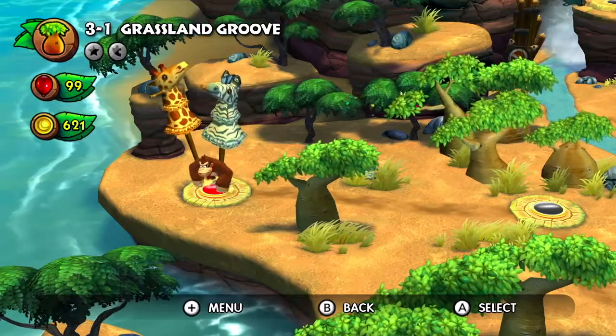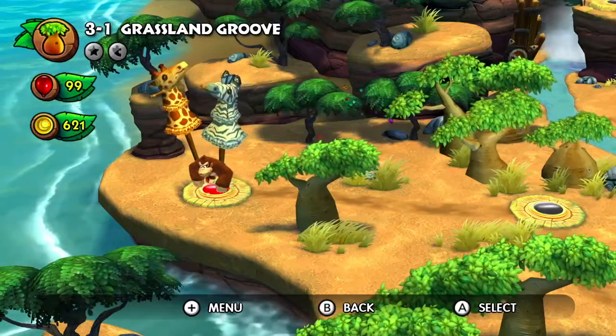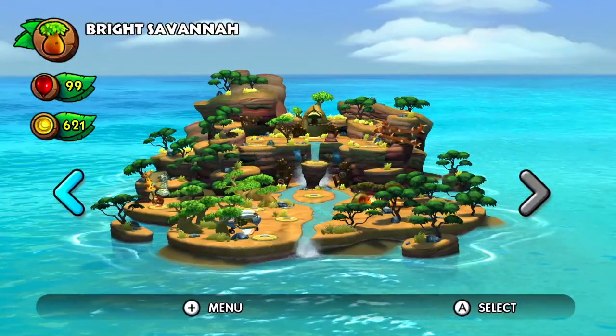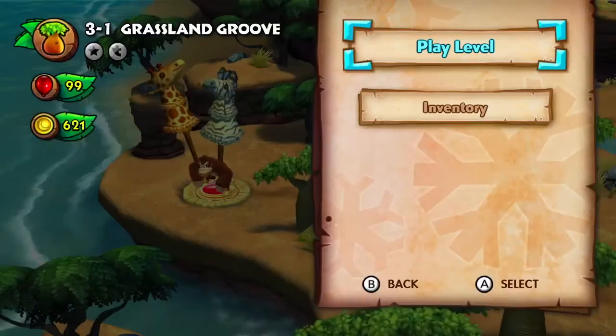All right, everyone. Hello, everyone, and welcome back to another episode of Donkey Kong Country Tropical Freeze. In the last episode, we finished off the second world, and in this episode we're starting off the third island, Bright Savannah. So let's get on into it with Grassland Groove.